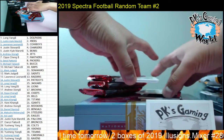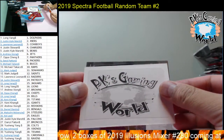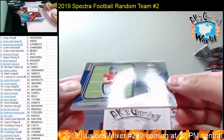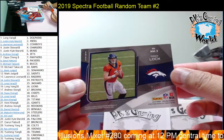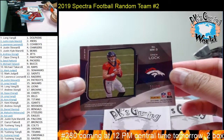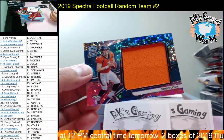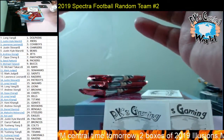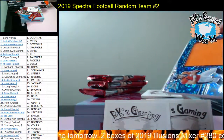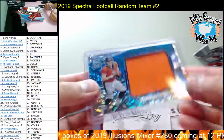Second card we have Drew Lock for the Broncos, 72 of 99. Broncos goes to Daryl. Nice hit, 72 of 99 — color jumbo patch. Sweet hit, Drew Lock.